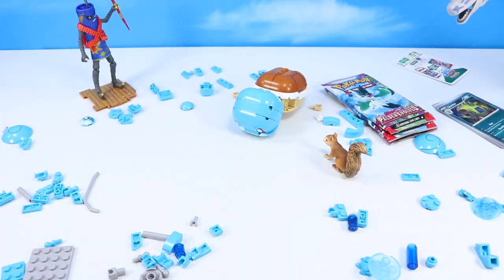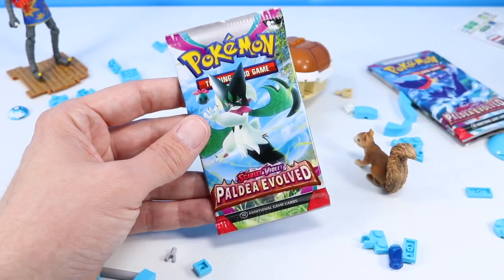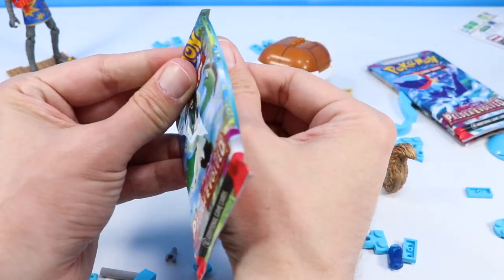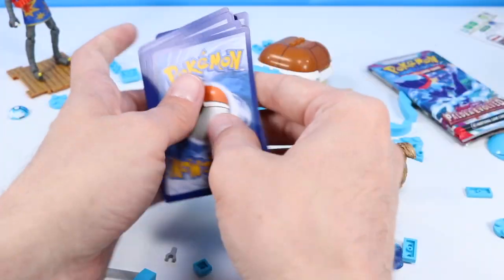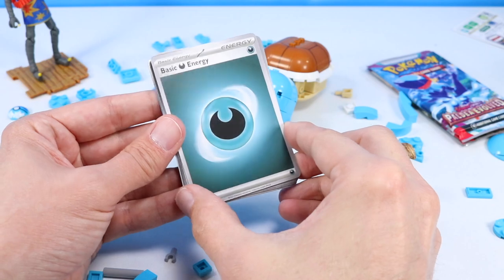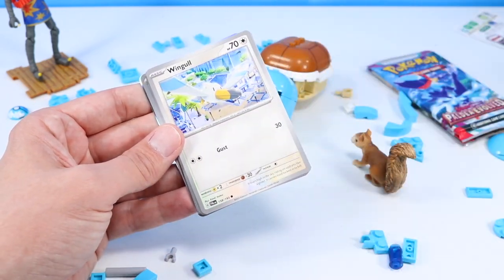We have more time for more booster packs. Let's get another Meowscarada — so many new names to try to embed into one's mind. What did we find in this pack? Now we're going with Dark Energy — that's our first Dark Energy. I think we saw Steel Energy before. Or a Winglebell.